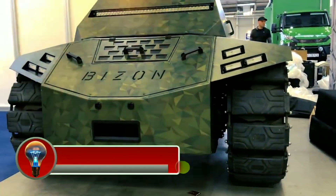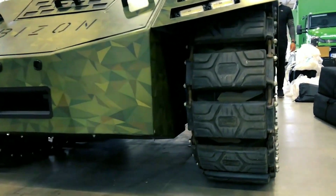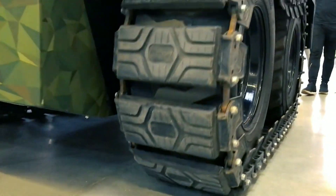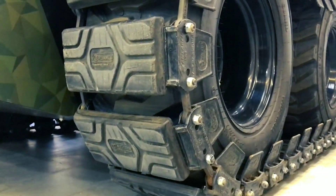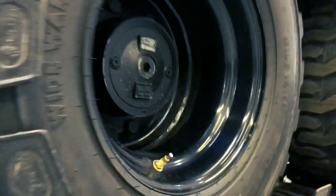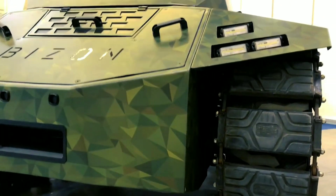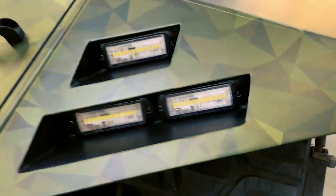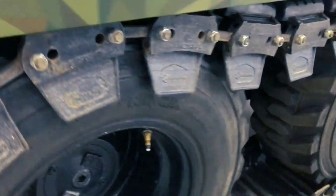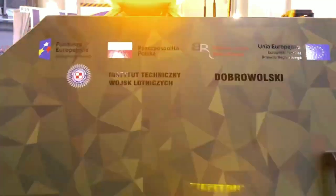The PP-19 Bison is a 9mm submachine gun developed in the Soviet Union and later used by Russia. The weapon was designed by Mikhail Kalashnikov and produced by the Izhevsk Mechanical Factory. It was officially adopted by the Soviet Army in 1993. The Bison is a blowback-operated submachine gun chambered for the 9x18mm Makarov cartridge, fed from a helical magazine that holds 64 rounds of ammunition. The magazine is located on top of the barrel, which gives the weapon a distinctive appearance.